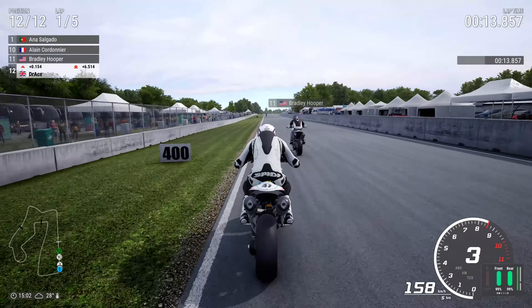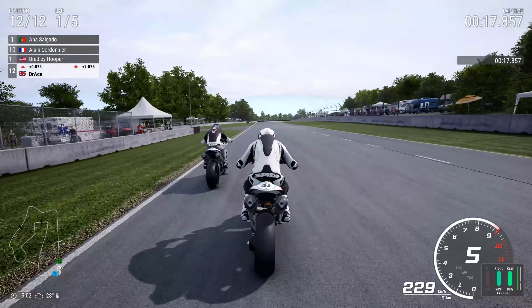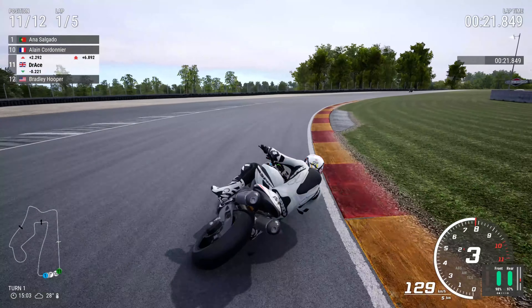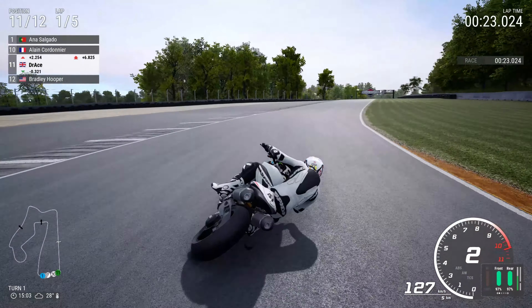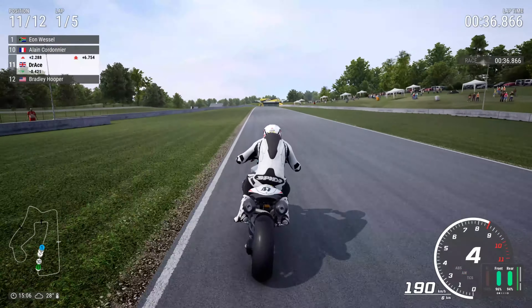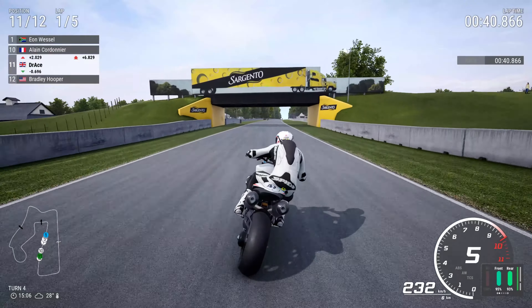Bradley Hooper, who was originally Black Marker, has been replaced by myself. I'm now in 11th spot and begin the pursuit of chasing down Ana Salgado, the Portuguese lady. Oh my goodness, where did that big wheelie come from? You go into the rumble strip and it just absolutely launches you up in the sky sometimes. I have no idea why.